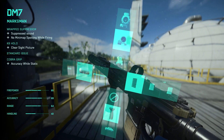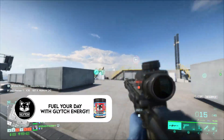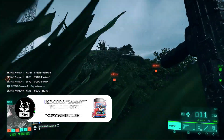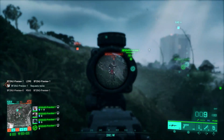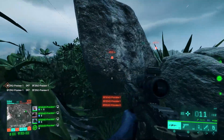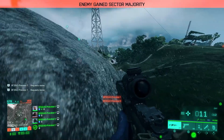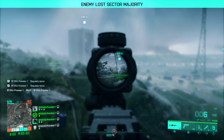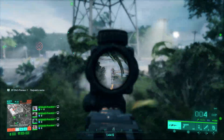The loadout I used was the wrapped suppressor — the middle attachment on the left side — the Cobra grip at the bottom, regular ammunition, and the TV 2x scope. The suppressor let me play stealthier since I didn't show up on the minimap, making it easier to pick off enemies. I used regular ammo over the others because it allows a 15-round mag, whereas high-powered rounds only allow seven, and they didn't feel all that much more powerful, so the 15-round mag felt more comfortable.